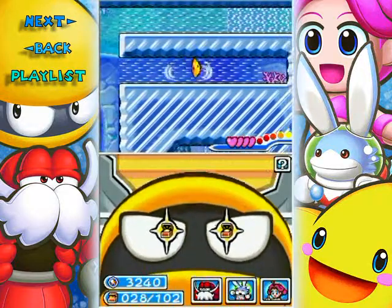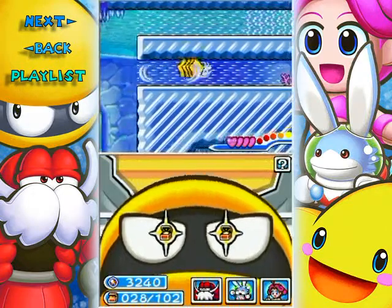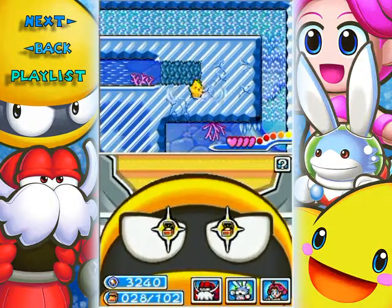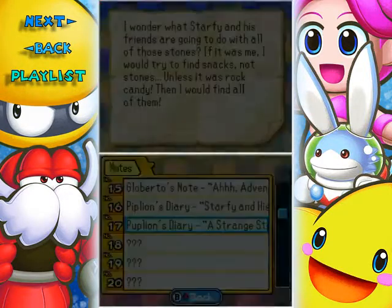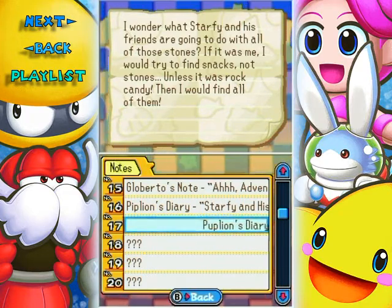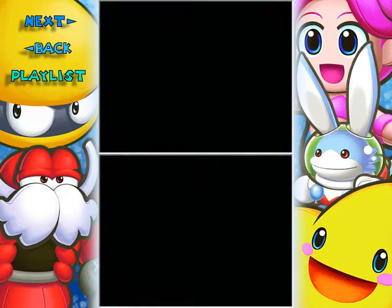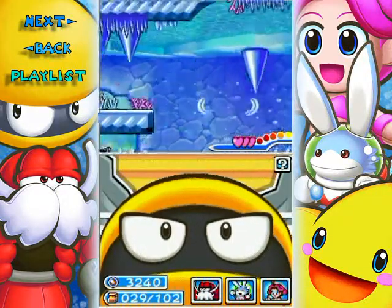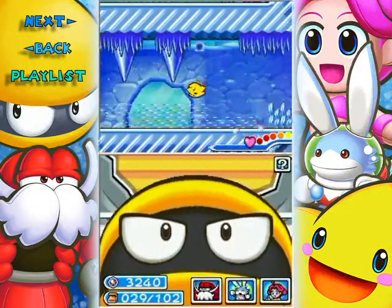I got Pup Lion's Diary. I wonder what Starfy and his friends are going to do with all these stones. If it was me, I would try to find snacks, not stones - unless it was raw candy, then I would find all of them. You are best Snorlax, that is for certain. I just got pushed right into it because it was kind of hard to react to.